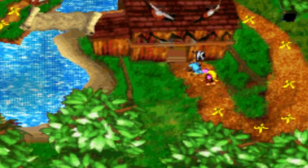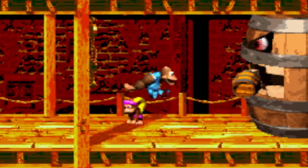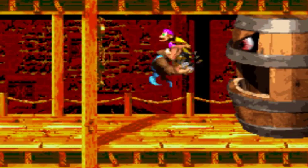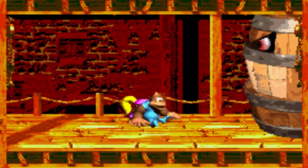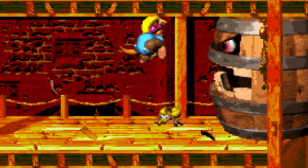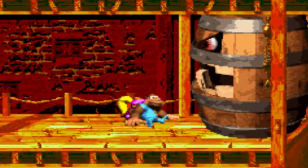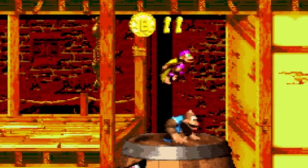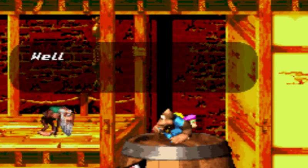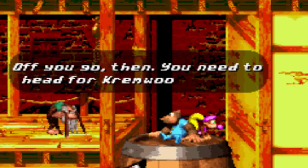Let's go down to the boss, Belcha's Barn. All you have to do is grab these bugs and throw them into his mouth. If you do it properly, you can do it in two hits - or two burps, I guess. He can only move every time he shoots out a barrel. We should actually beat him here. Joke of a boss. Well done, young Kongs - that overgrown barrel will make good firewood. You need to head for Kremwood Forest.